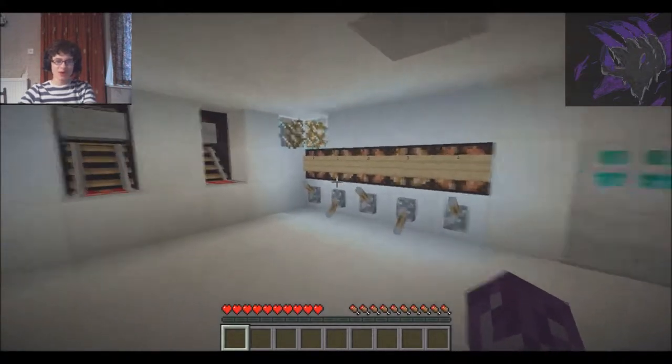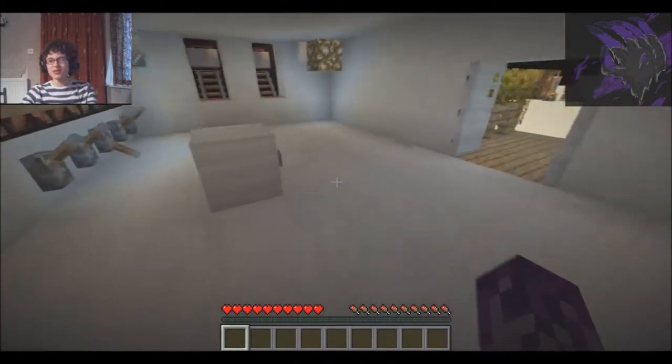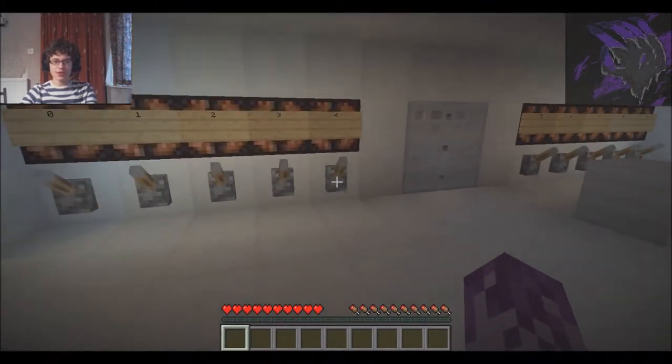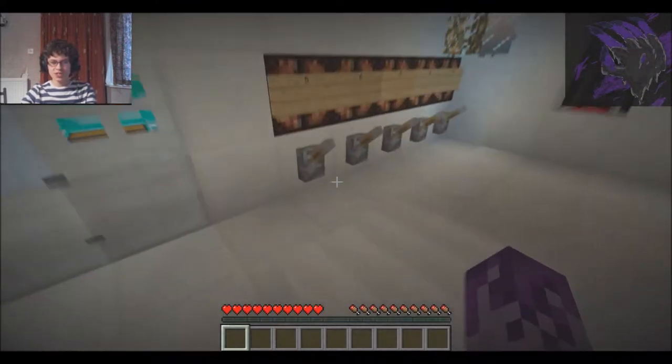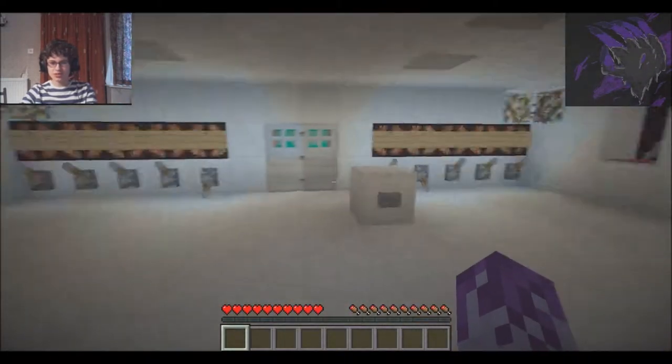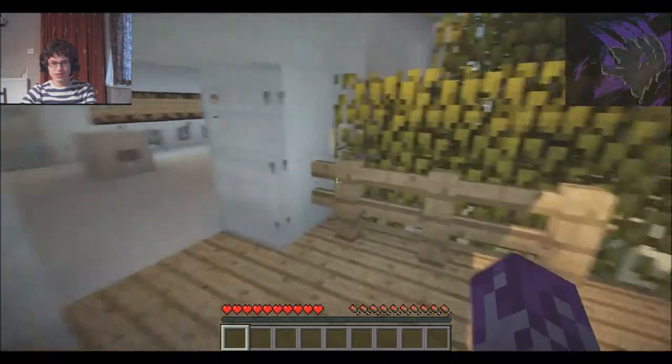I suppose you're wondering what happens if we get it wrong. Well, you're about to find out. I shall choose the ID of another favourite block of mine — forty-six. If you know what it is, comment, because I'll just see if you know.